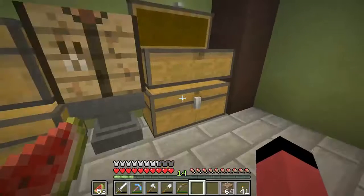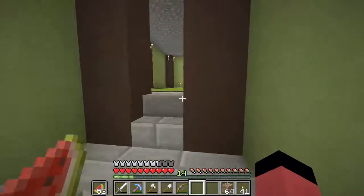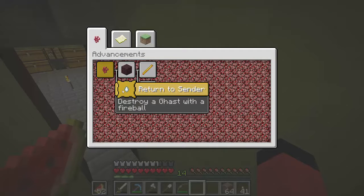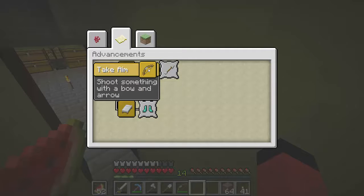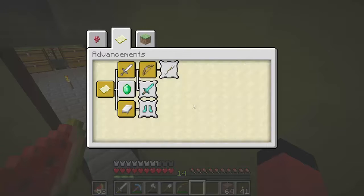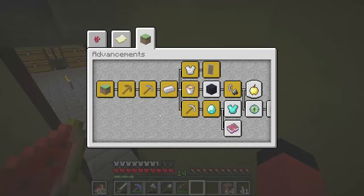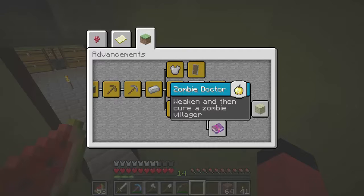We got two flint — that's pretty awesome. We can actually use flint to make arrows and everything. Also want to take a look at my advancements. Kill one of every hostile mob — this is very hard. I only killed six of 23. I got diamonds.